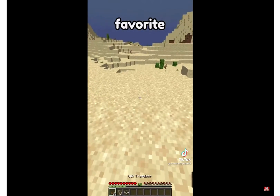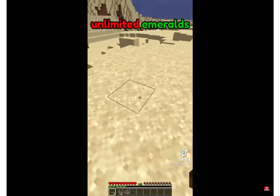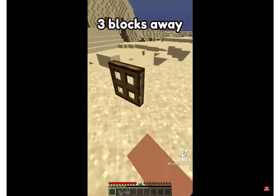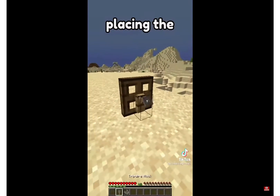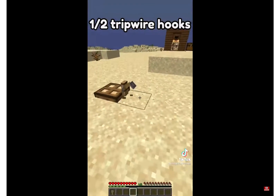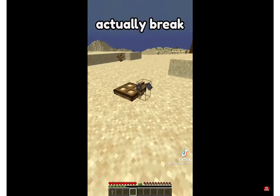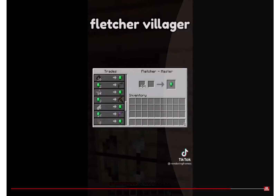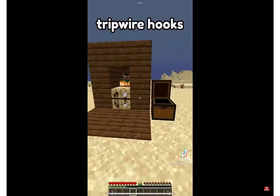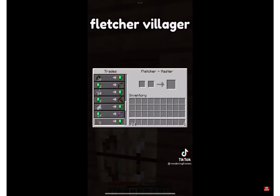This one is personally my favorite. In order to get unlimited emeralds in Minecraft, all you have to do is place two trapdoors three blocks away from each other and then crouch while placing the tripwire hooks and then a string in the middle. Once you walk through, you'll notice that one out of the two tripwire hooks actually breaks and hits the Fletcher Villager. You can use this method, allowing you to get unlimited tripwire hooks and then trade them with the Fletcher Villager.